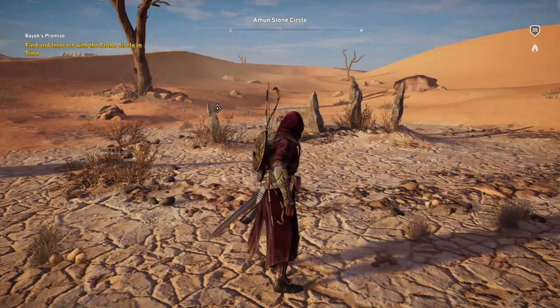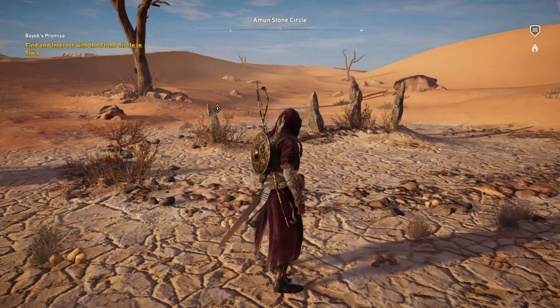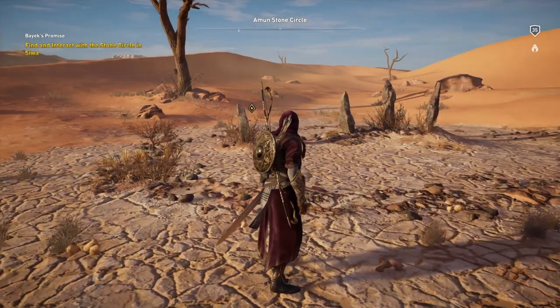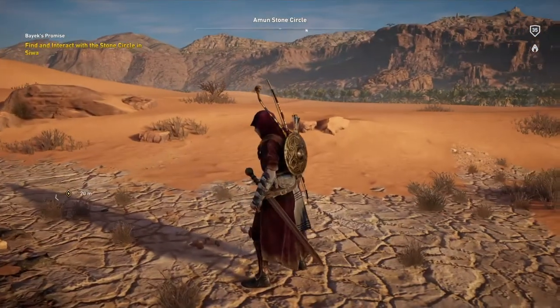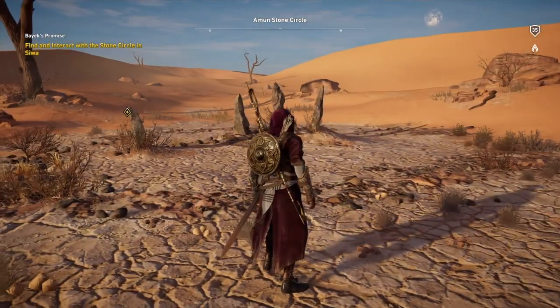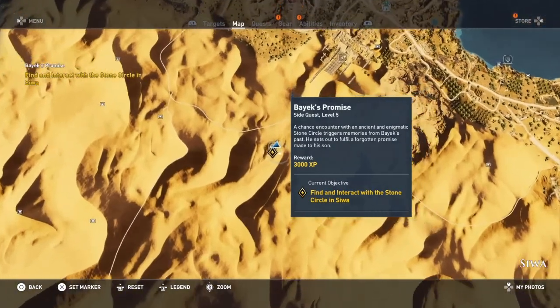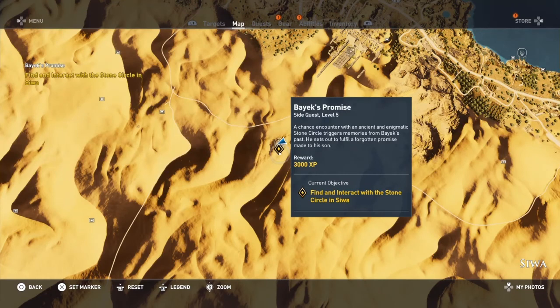Hey guys, my name is Sammy and today I'm going to show you how to get the legendary Isu armor that's located beneath the Sphinx. So first things first, when you start the game you're going to get a side quest mission that will get you to come over here where the first stone circle is found. The side quest is also called 'By X-Promise' as you can see here.